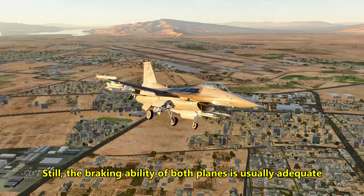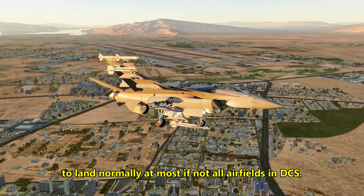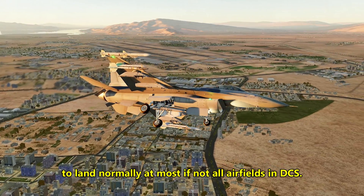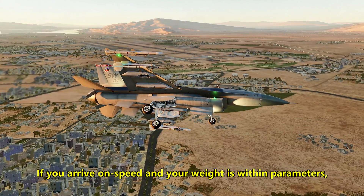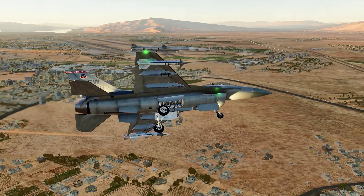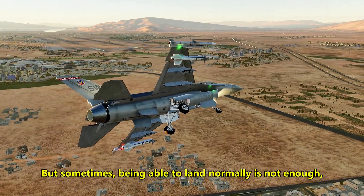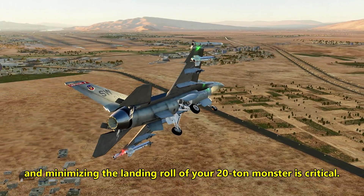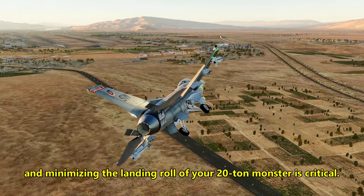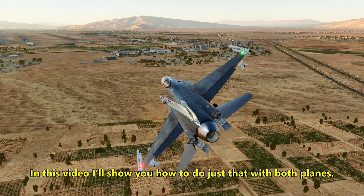Still, the braking ability of both planes is usually adequate to land normally at most, if not all, airfields in DCS. If you arrive on speed and your weight is within parameters, landing should never be a problem. But sometimes, being able to land normally is not enough, and minimizing the landing roll of your 20-ton monster is critical. In this video, I'll show you how to do just that with both planes.